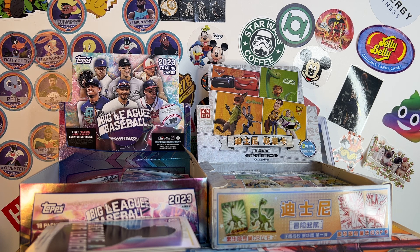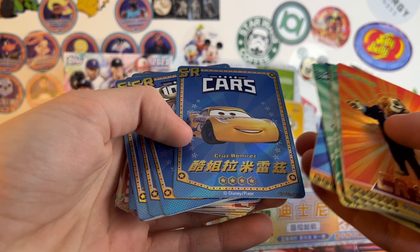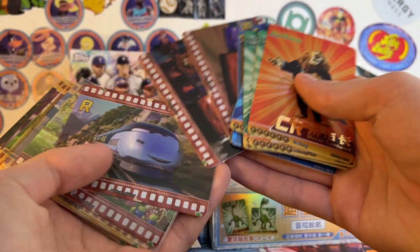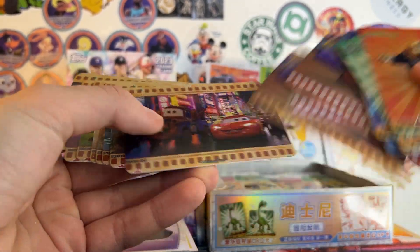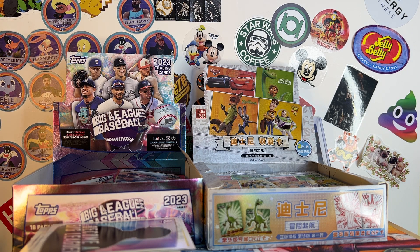Each pack had a card where you can punch out the character and stand it up — like a cool little thing. And then one blue parallel insert and some base. Here are all the stand-up guys I got: Mater, Lionheart, Butch, Spot, Arlo, Nash — a lot of Good Dinosaur — and then Woody and Buzz. Here are the blue parallel things I got: Cruz, Chief Bogo, Clawhauser, Yax, Downpour, Alien, and Rocky. It's Cars 3, Good Dinosaur, Zootopia, and Toy Story 4 — random movies to have, but yeah.